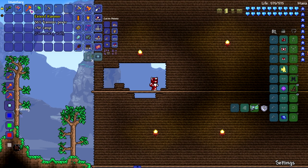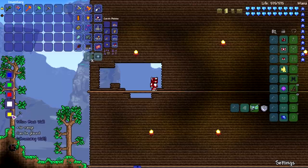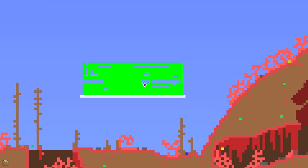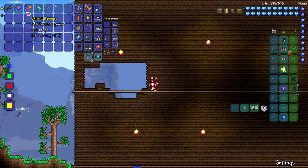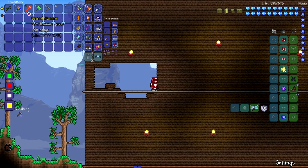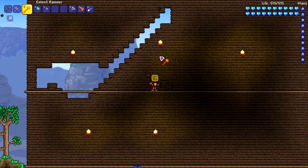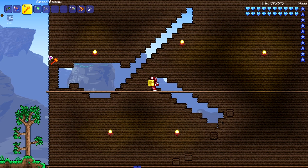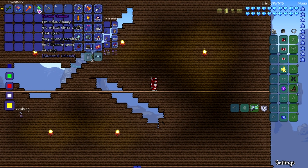Moving on to the Extended Hammer from the Chroma Key Wall mod — a mod that adds green screens and blue screens for use in thumbnails and screenshots. The Extend Hammer has plus-50 range and 50% hammer power. It's actually really good — didn't expect that. You've got a lot of range so you can reach just about anywhere.